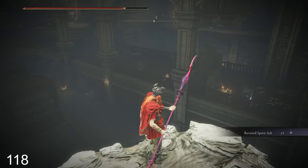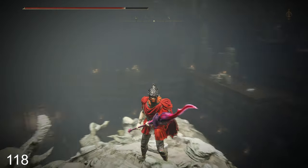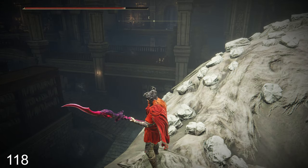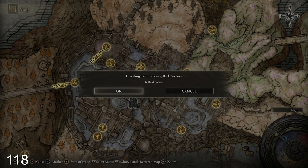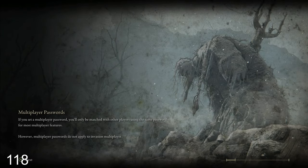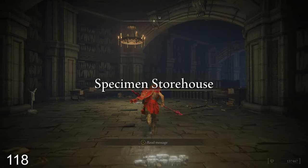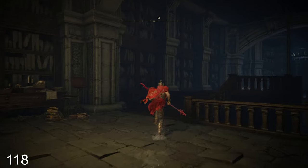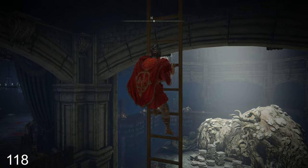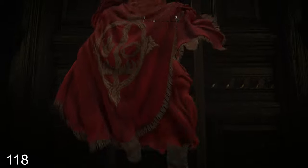I wanted to get a spirit ash. I got the site of grace - we could always teleport back. I wasn't tripping too much about it. Oh we're gonna go up - yeah I just wanted that item. No big deal. I knew as soon as I saw it that that was pretty much the entrance of this castle.